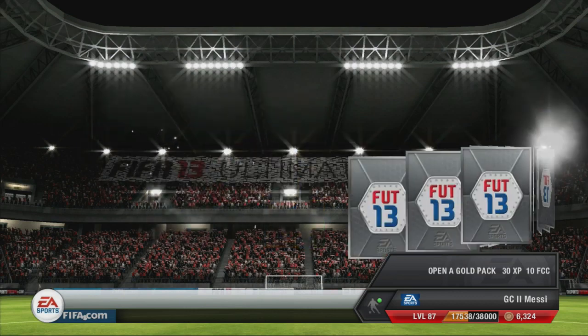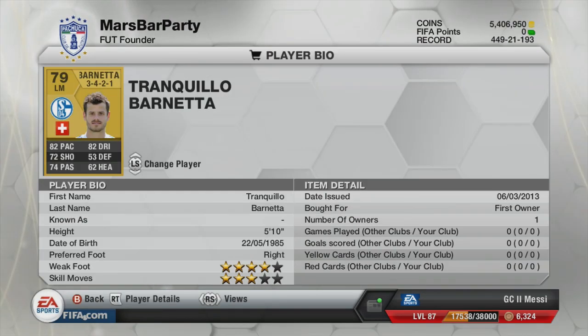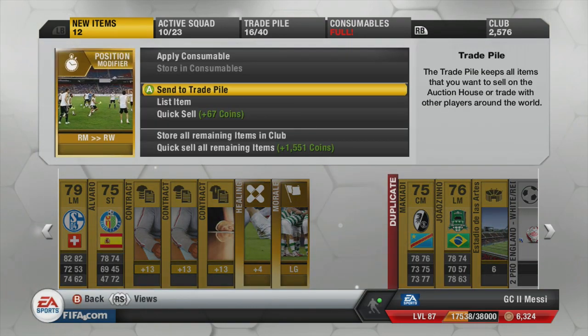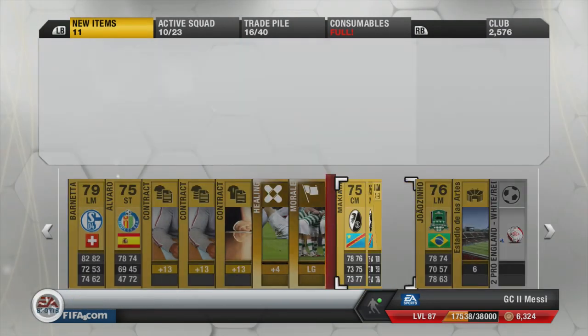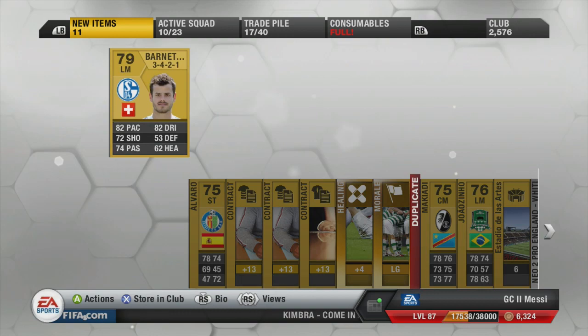Second pack — I didn't really see that one clearly. I think it's left mid Barnetta — he's got some nice stats actually: 82 pace, 82 dribbling — but I can't see him going for anything on the market. We've got Alvaro, a right mid to right wing, who can actually go for about 1,000 coins, so I'll sell that one. And then there's McCadey — what an animal! Look at those stats: none below 73. Pretty much godly for a very, very cheap player. Nothing else in that pack to be too happy with.